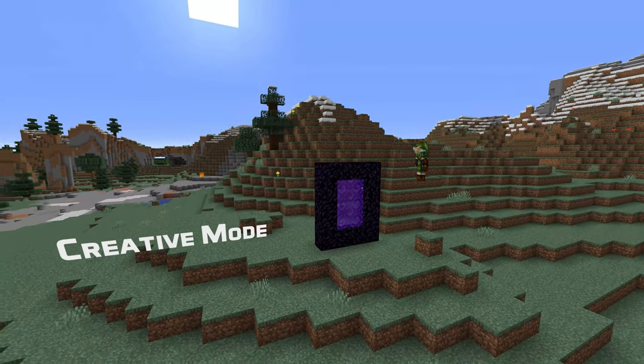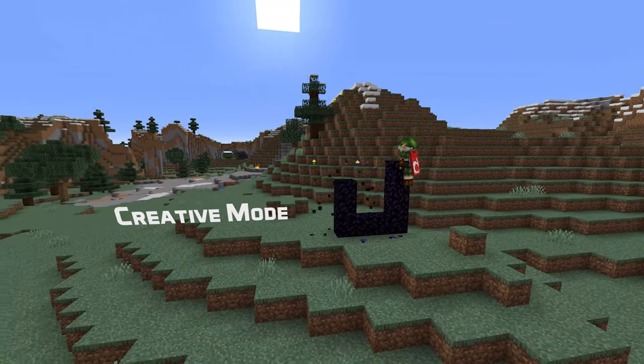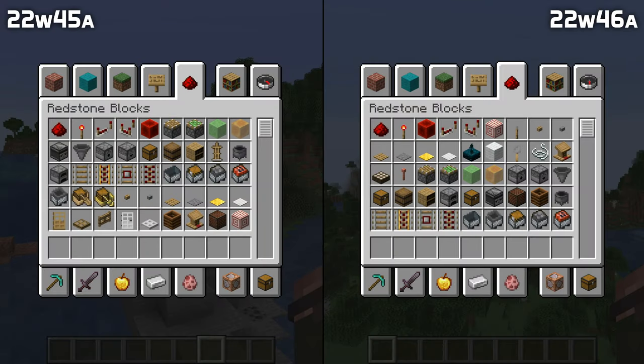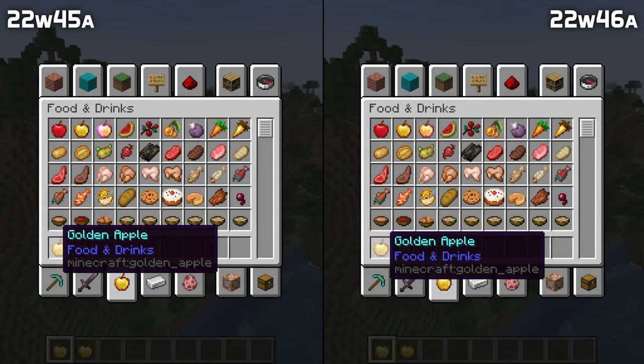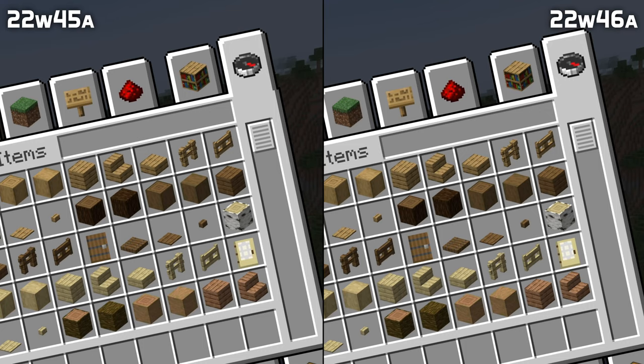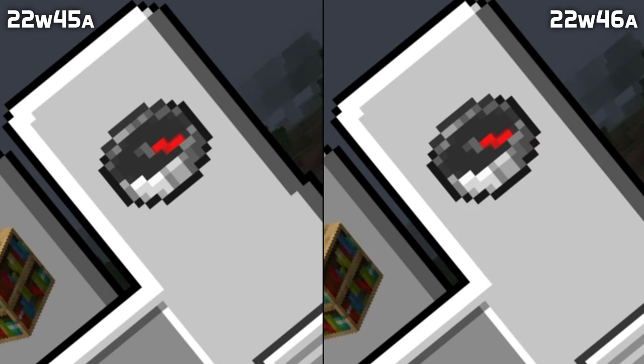This version also contains a few follow-ups to the creative inventory changes. The redstone tab has been reordered based on feedback, and rails are now available in the tools and utilities tab next to minecarts. In addition, a few bugs have been fixed, including that stacked items didn't show their tooltips properly, and a one-pixel offset in the rightmost tab alignment has been fixed.